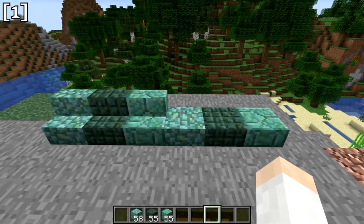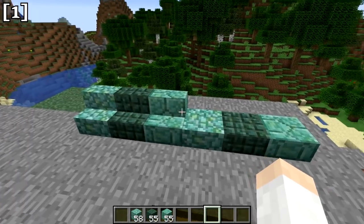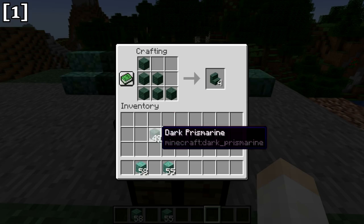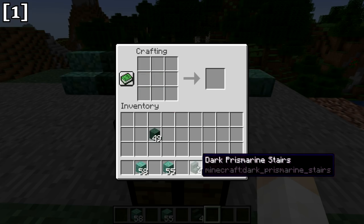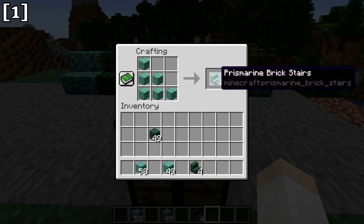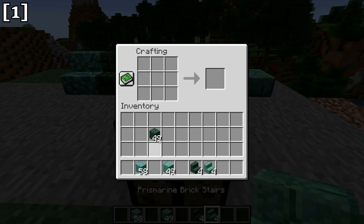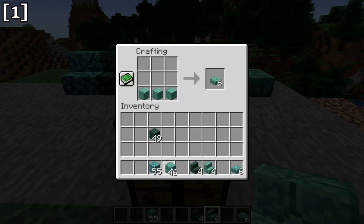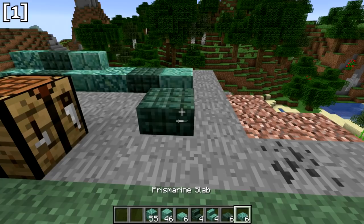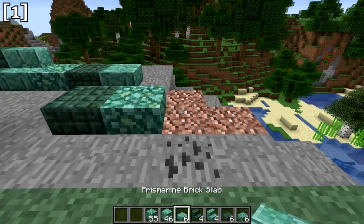Prismarine slabs and stairs have been added this update. For stairs, use the typical stair recipe — six blocks in the crafting table — to get prismarine stairs. This works for any variety of prismarine, such as prismarine brick stairs. For slabs, place three blocks across. Again, it works for any variety of prismarine block. They function the same as any other slab or stair.